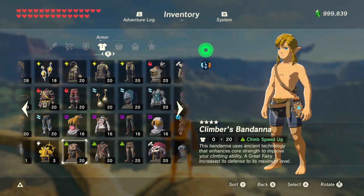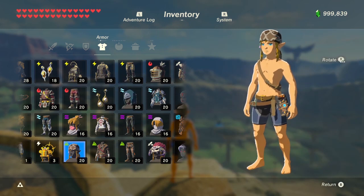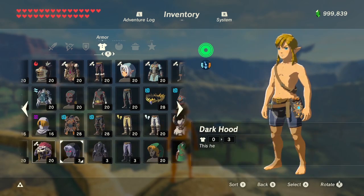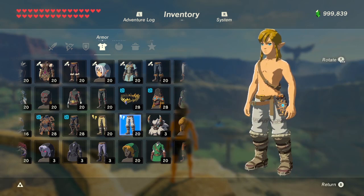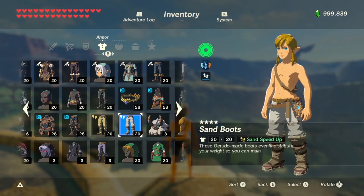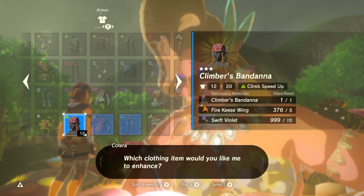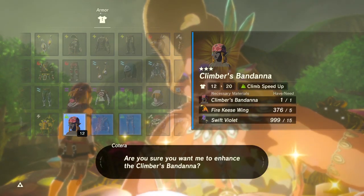The reason you may want swift violets is to upgrade some of your gear. They're needed to upgrade the climber's bandana, climber's gear, climber's boots, snow boots, and sand boots — all to level 4. Each piece needs 15, making the total needed 75.